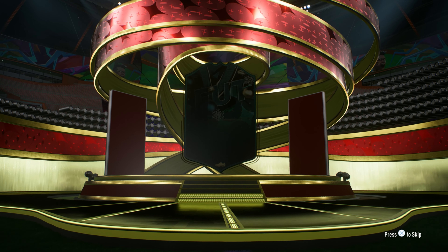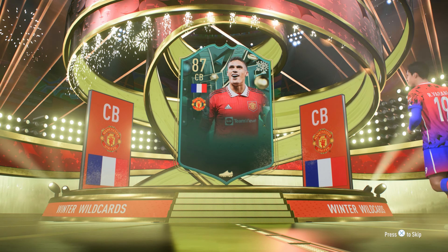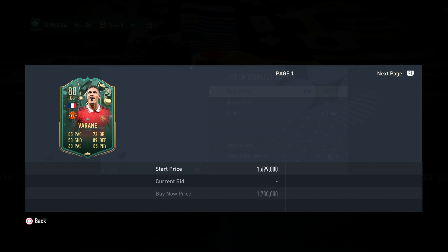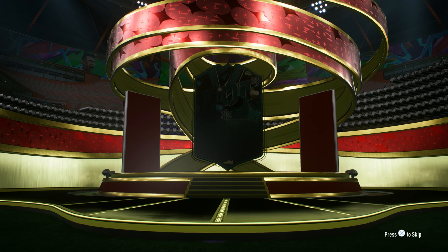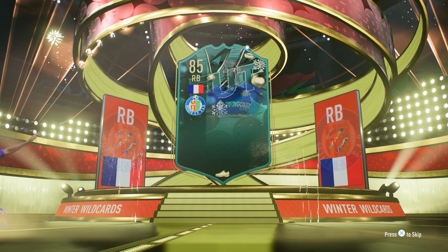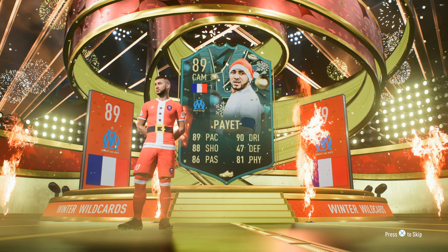I got a bit of help from luck. I was opening packs with my brother because I saved some packs for the second team. I don't really pack a lot of special cards, but now I do. As you can see, it's a French center-back pack — it's Rafa Verand, who was a million coins when I packed him. I open another prime gold players pack and guess what happens.